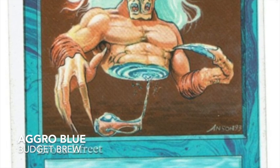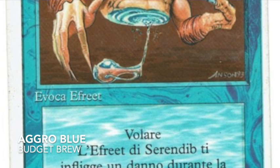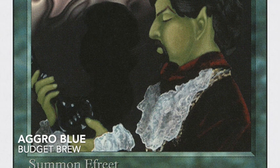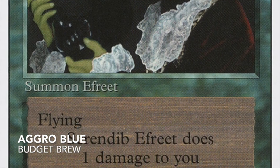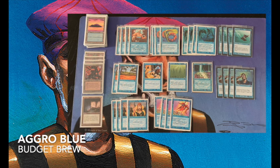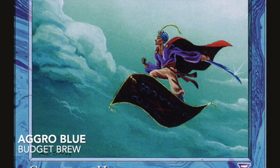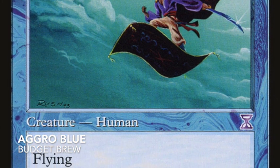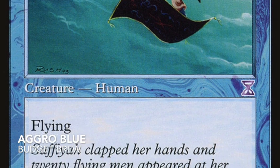The Serendib Efreet is actually the most expensive card in this deck. Here in Amsterdam you pay about 15 euros for one, but you can also go really budget and get the revised version — the famous misprint with the green card showing the Ifh-Biff artwork — for around two to three euros. It's completely playable and allowed in many tournaments, including Eternal Central and Atlantic and Ravenna. Flying Men from Time Spiral are about 50 cents, compared to about five euros for the Arabian Nights version. I'm also playing a playset of Psionic Blasts from that same set.